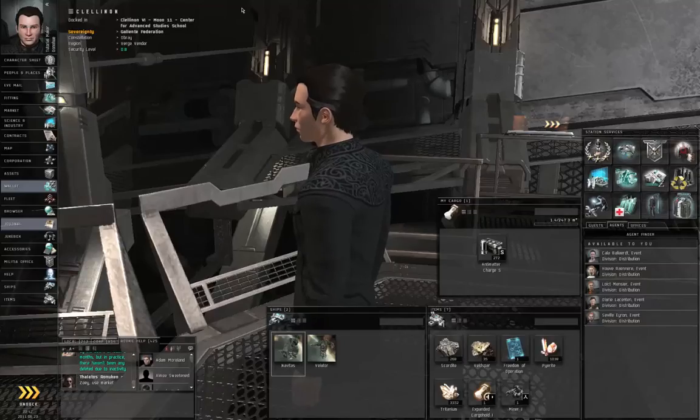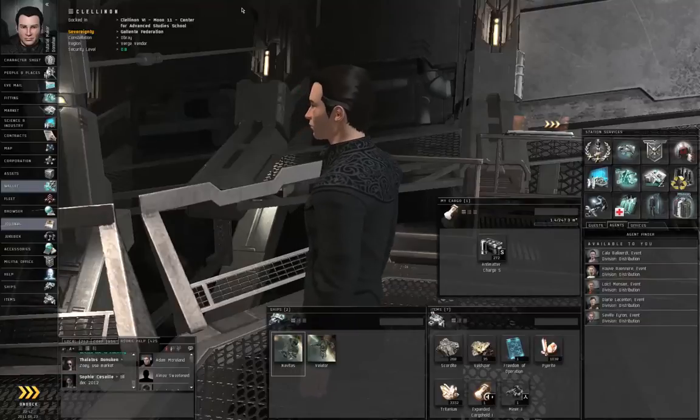Hello, I am Seamus Dunahoo of EVE University and this is episode 11 of How to Survive EVE Online.